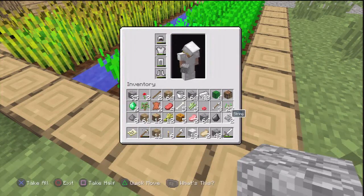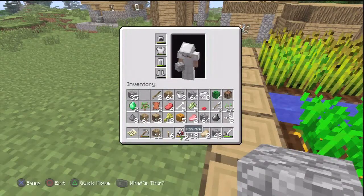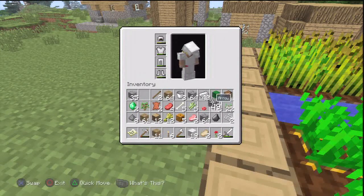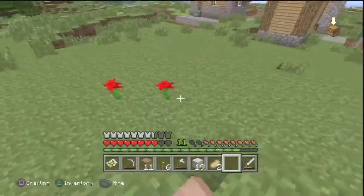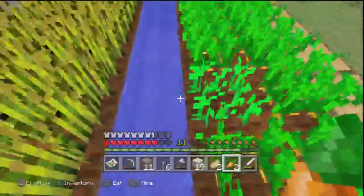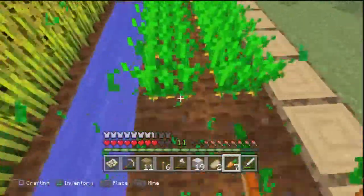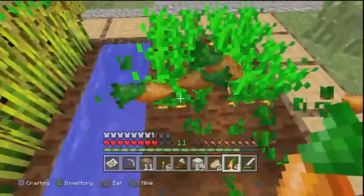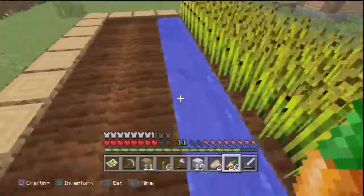We can get some carrots — you can even put a carrot on a fishing rod and ride a pig when we finally get one. And just so you know, zombies will break down doors now and they will come in to attack you, and these villagers don't necessarily know how to defend themselves in any way.